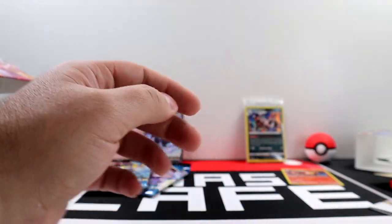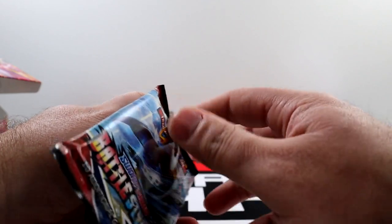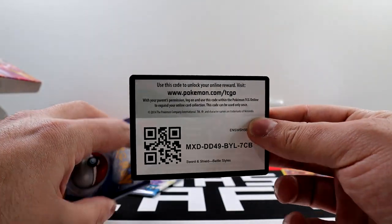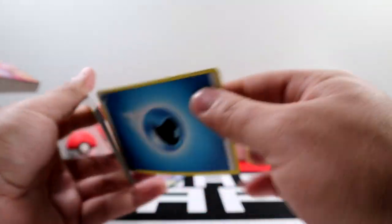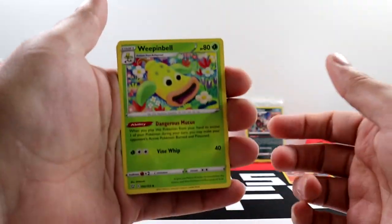If you guys live in Houston, we will be selling the cards that we pull out of these packs at a pop-up shop. The pop-up shop will be at Aqua S on Bel Air. I'll link the address in the description, and if you follow me on Instagram I'll post the flyer there. We'll be there all day this weekend selling the pulls we get out of this video.